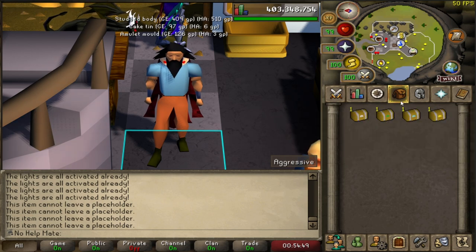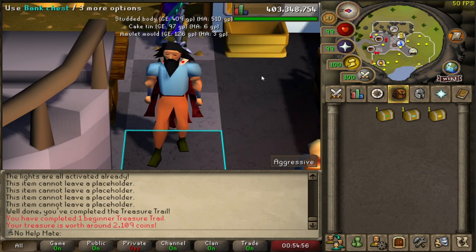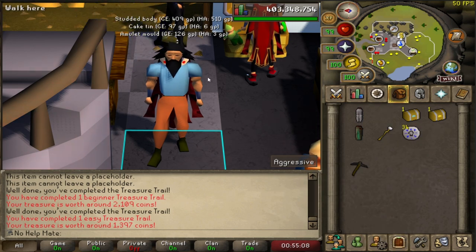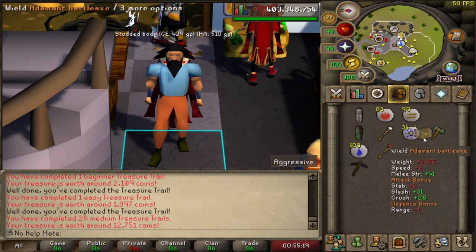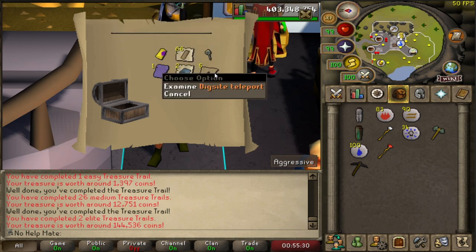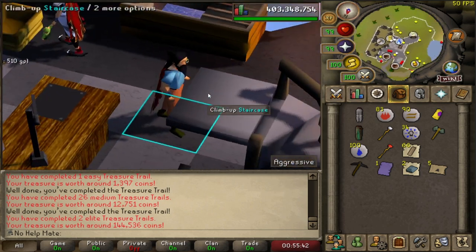We're going to go ahead and open up the beginner, easy, medium, and elite caskets. Beginner — nothing. Is that my first beginner? That's hilarious. For the easy — a new collection log slot, the black pickaxe. Interesting. I feel like I should keep that seeing how hard it was to get the black axe. For the medium — ranger boots, please Jagex. Nothing as usual. For the elite — a unique! We got the monocle, some dig site pendants, dragonstone bracelet, ancient page, and some other good stuff. Let's see what this monocle looks like. Pretty cool — I might wear this.